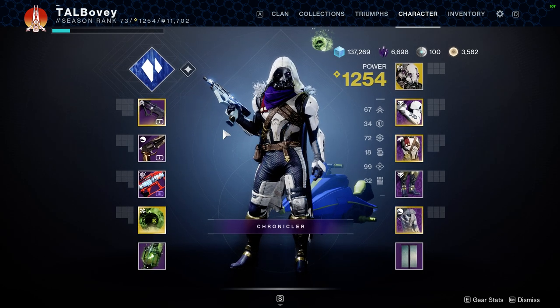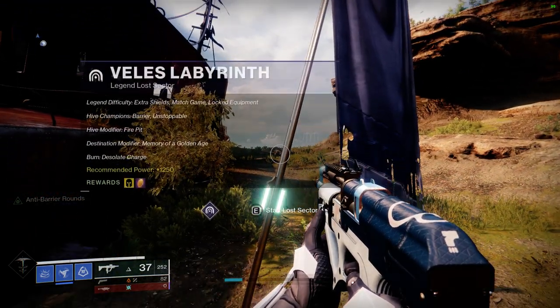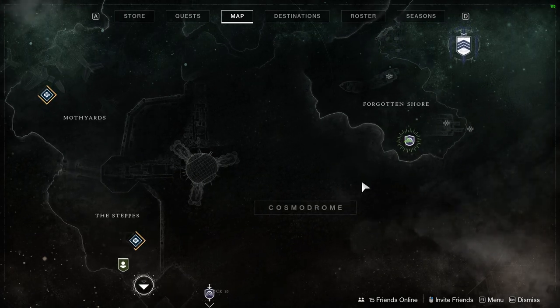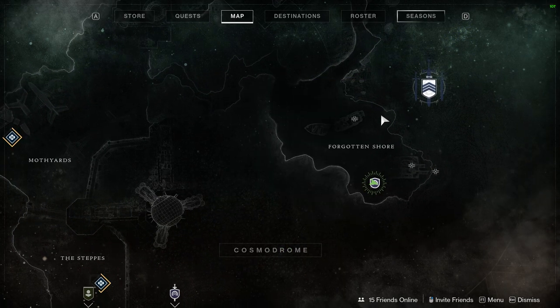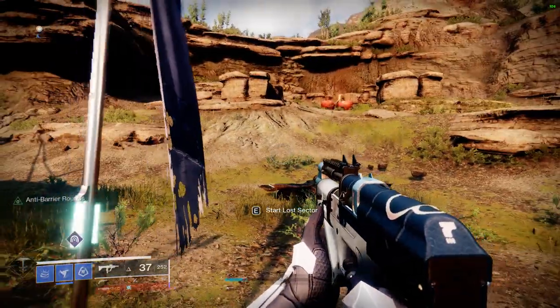Hello and welcome to another Legendary Lost Sector video. Today's Lost Sector is the Veles Labyrinth located within the Forgotten Shore in the EDZ. Today's specifically gives out arms, which is the only way to get some of the new exotic arms from the Beyond Light DLC.